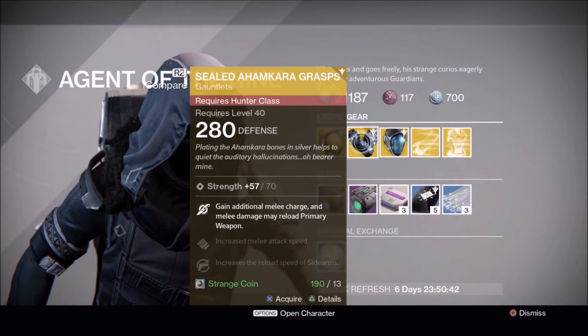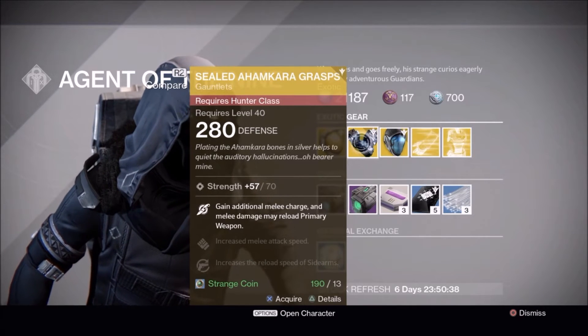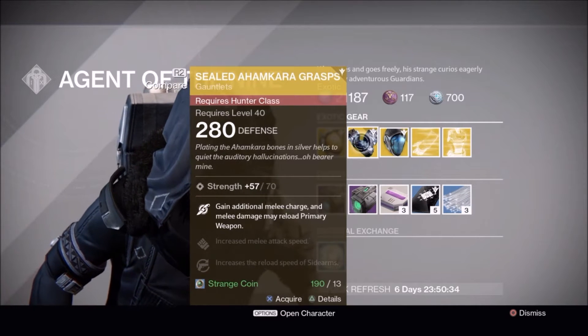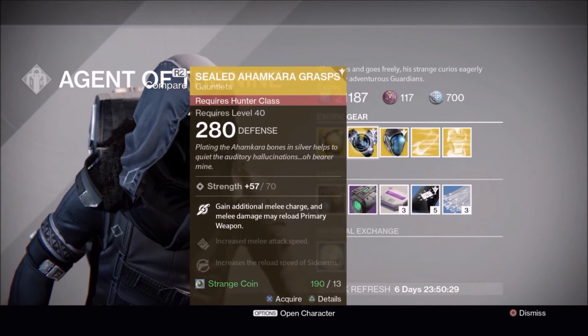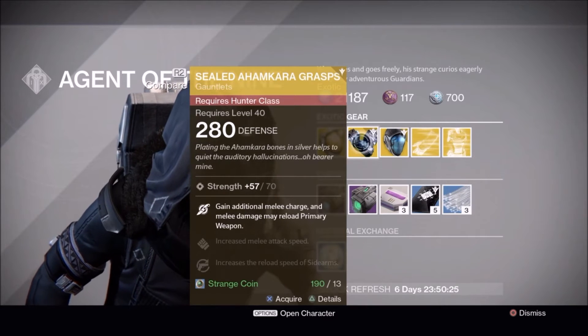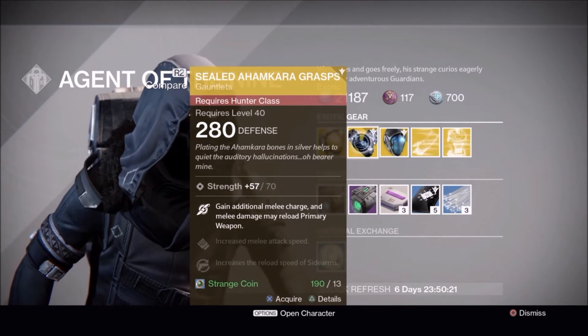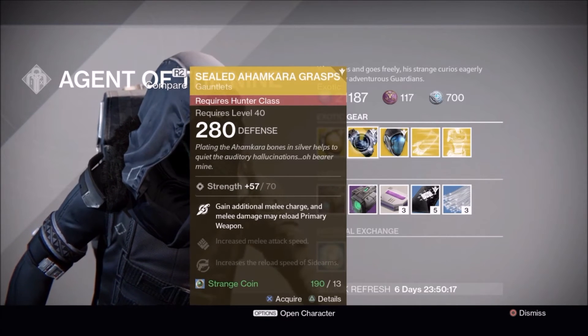Now we got the Sealed Ahamkara Gauntlets — the Ahamkara bones and silver helps to quite equate the auditory. Gain a melee charge and melee damage, and may reload primary weapons. That's also really good, but there are definitely better gauntlets out there though.